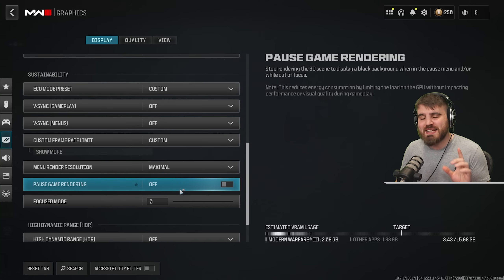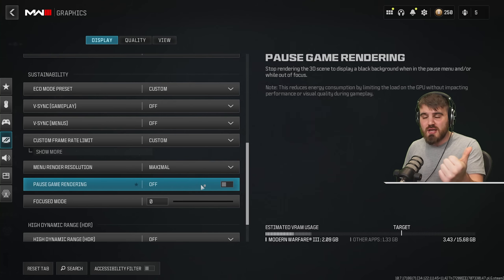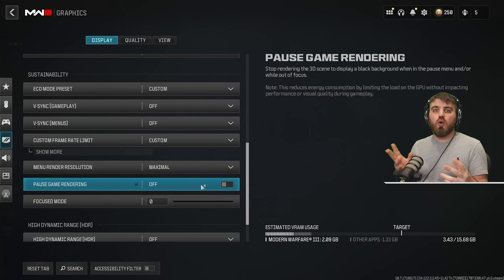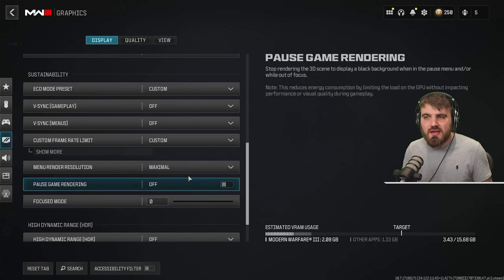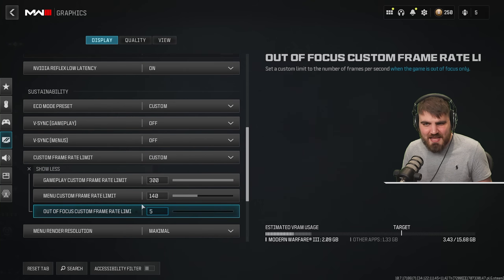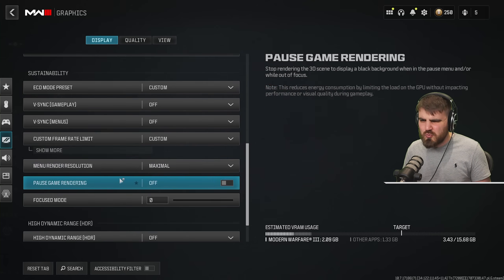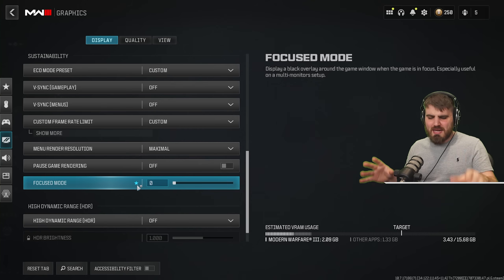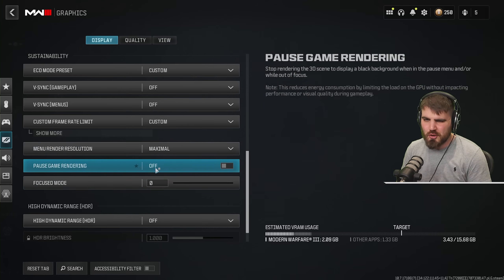Pause game rendering is a new setting that puts a black screen on your game when you press the pause menu or alt-tab. I'm probably not going to use it — my custom frame rate limit is good enough for limiting resources when alt-tabbing. I also wouldn't want a black screen while paused, since I still need to see if someone is going to come kill me in the background.